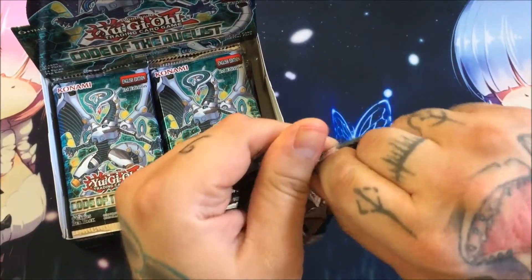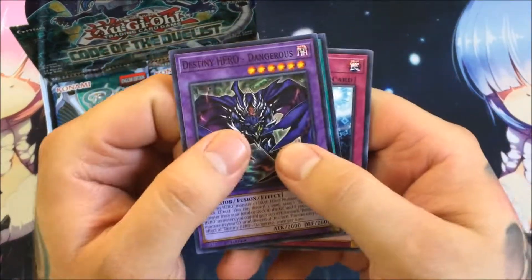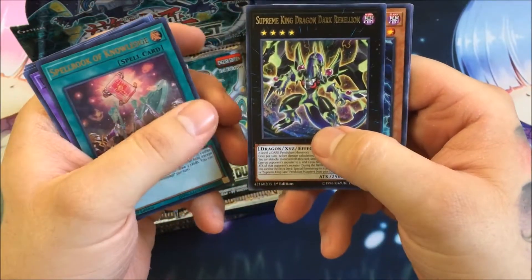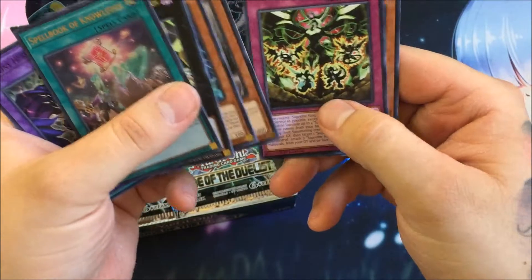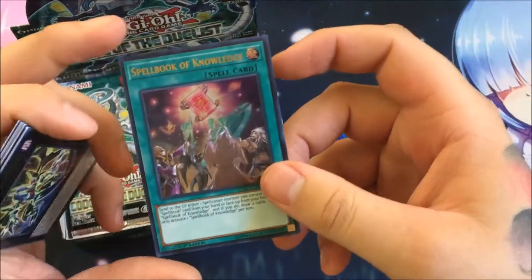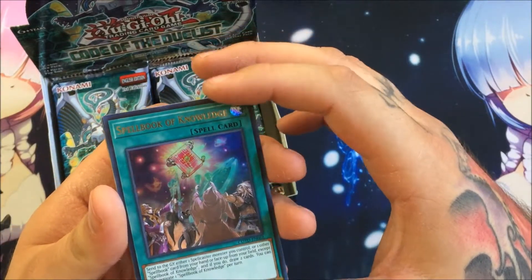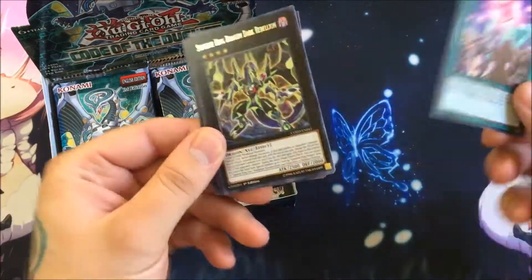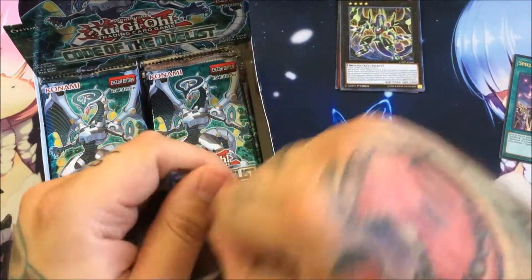Starting off with Destiny Hero Dangerous, Air Cracking Storm, Pulse Mines, Spellbook of Knowledge as our ultra rare, Supreme King Dark Dragon, Dark Rebellion as our rare, Prayer Plant Banks Ogre, Treasure Panda, Supreme Rage, and Wicked Acolyte Shilem Sabacc. Spellbook of Knowledge I've heard is really good — it's pretty generic, works in a spellcaster deck, really nice with Dark Magician or things like that. It's a draw engine; once per turn you draw two, so that's pretty cool.